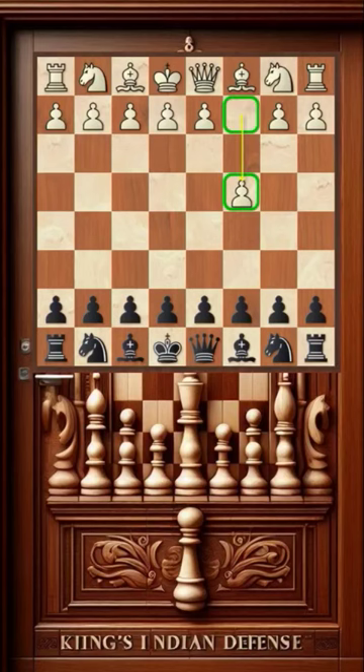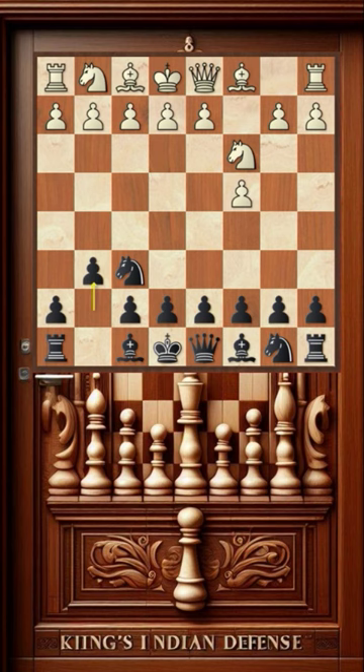White starts with c4, the English opening. In response, black aims for a King's Indian Defense setup, with pawns on g6 and d6, a knight on f6, and a bishop on g7.